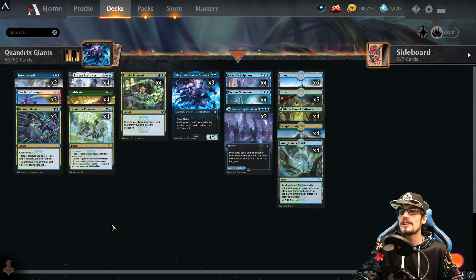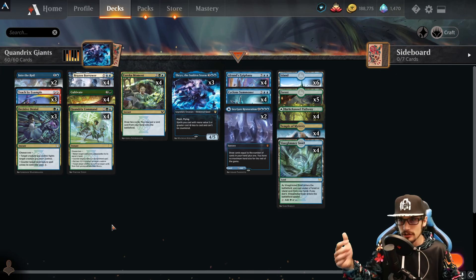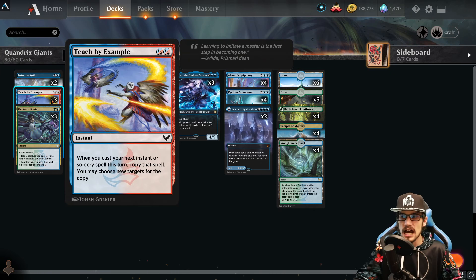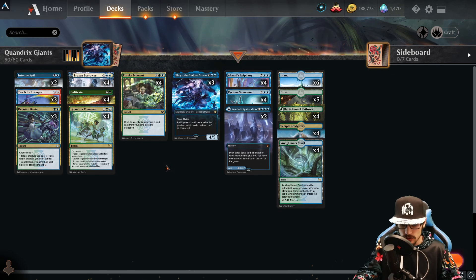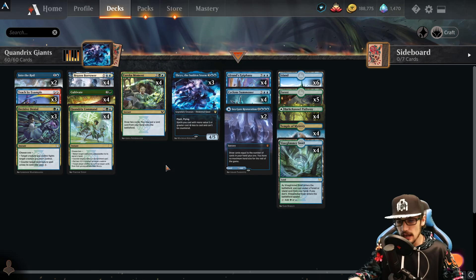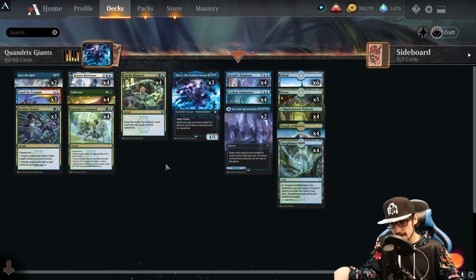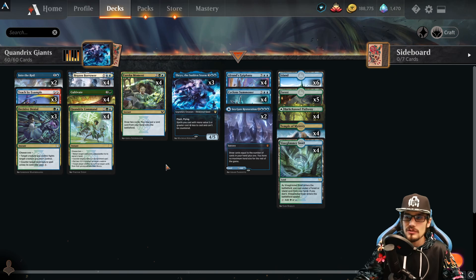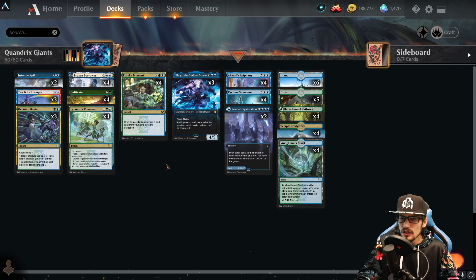We can also copy Alrund's Epiphany, Eureka Moment, Quandrix Command — it's all good with Teach by Example. This card is highly underestimated. When you cast it, your opponent is forced to counter it — if they do, you're free to cast the spell you were going to cast anyway. If they don't counter it, when you cast your second spell it gets copied before it can be countered. It's a lose-lose for them and a bit of protection for yourself.